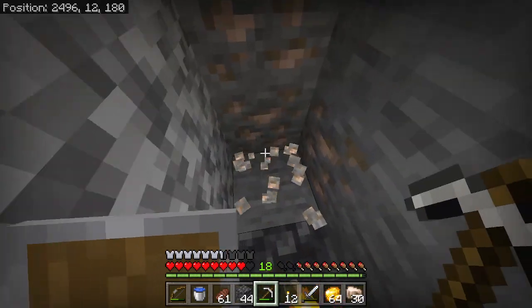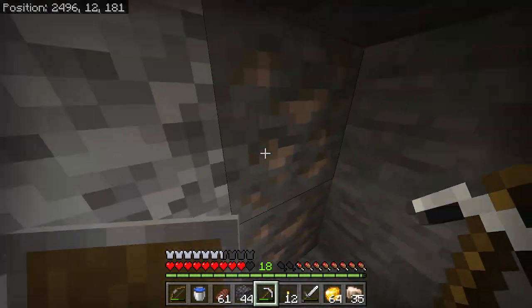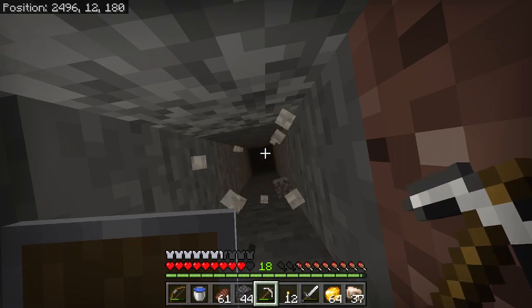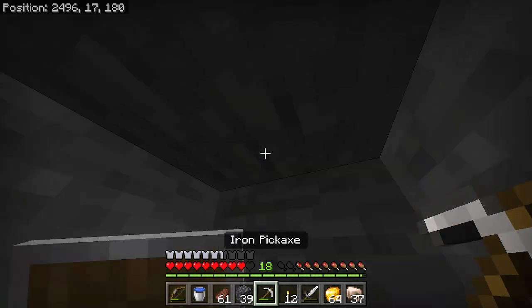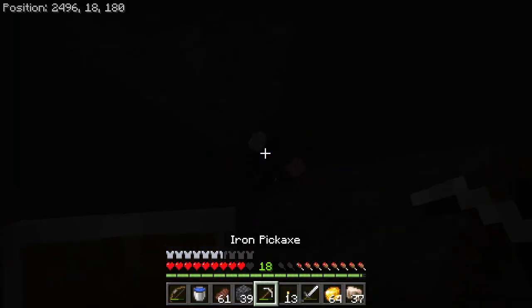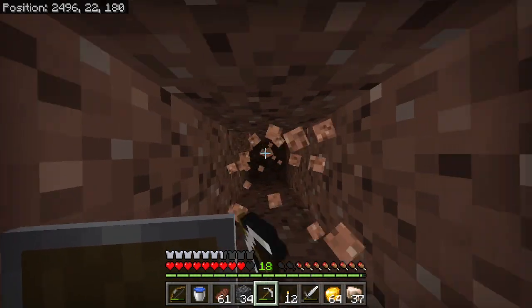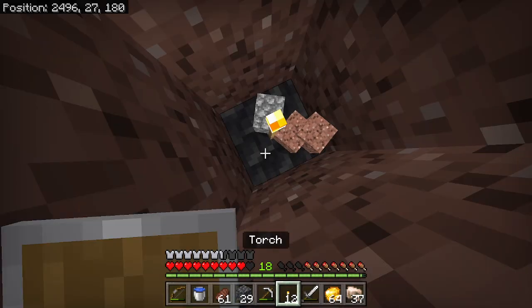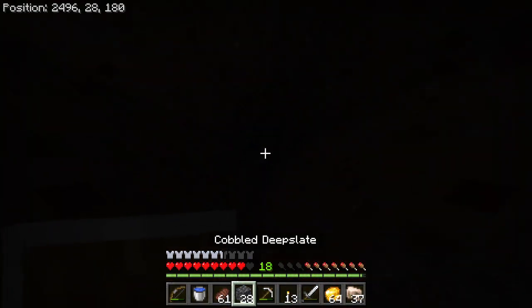Oh nice — we found some more iron. Perfect. This was good. I guess I picked the right vein to get out — look how much iron there is. Let's keep going. I put my torch down so I can safely mine upwards. Alright, I'm at Y 17. I wonder how high I have to go. I think it's about Y level 60, maybe, where the world surface is. So I'm almost there. At this point I'm kind of hoping that gravel falls down, because then I wouldn't have to mine so much.